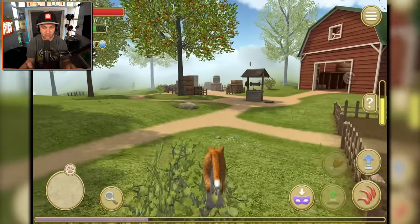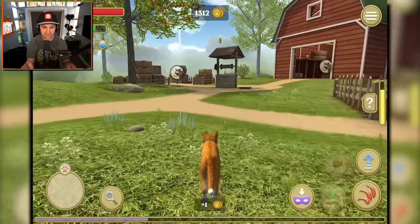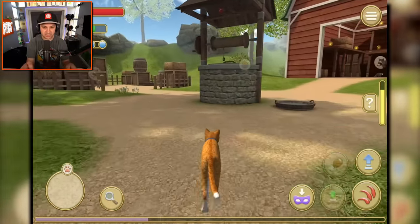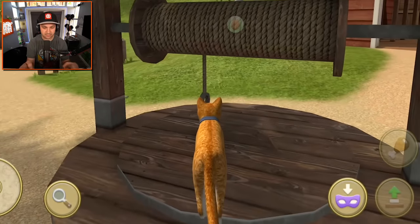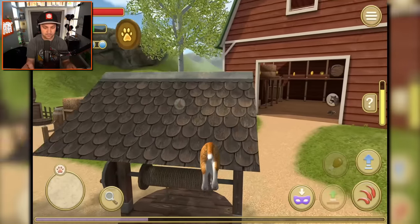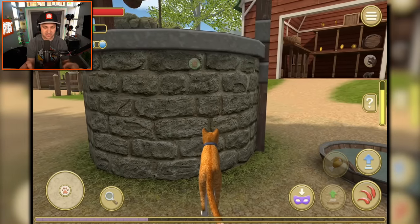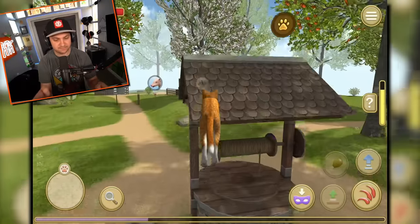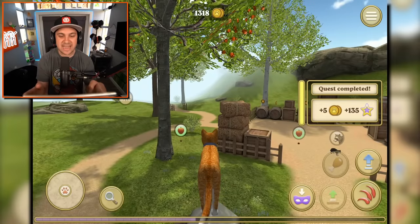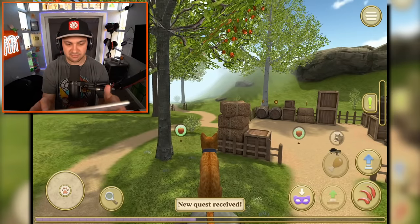Jump the bush, get the coin. There's the last coin right on top of that well. I'm pretty sure I can just jump up there. Just give it another shot, kitty cat. Just kidding, just warming up - try again. There you go. Quest completed. What's next? Give me my next quest. This cat's leveling up.